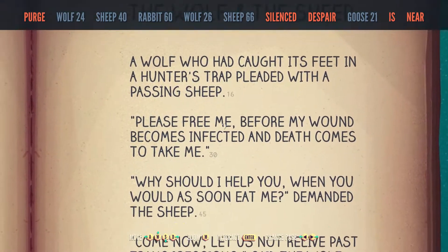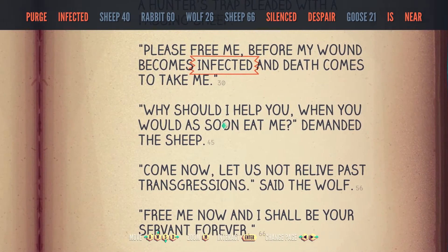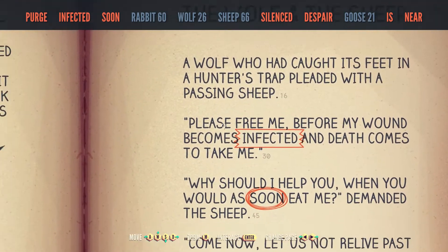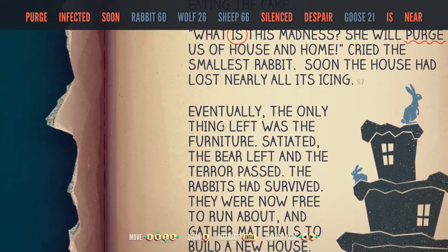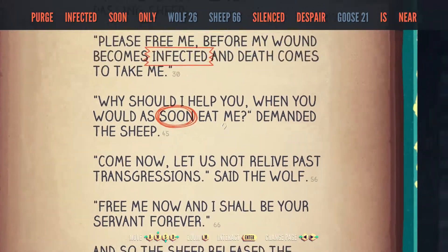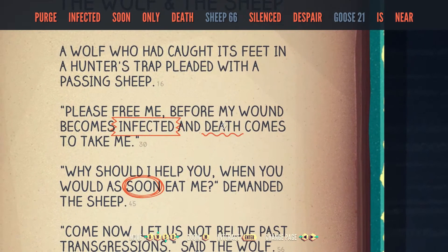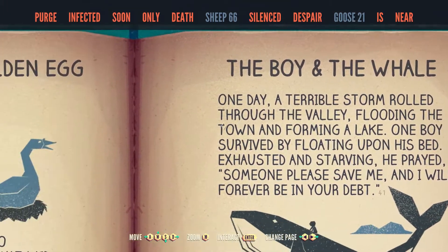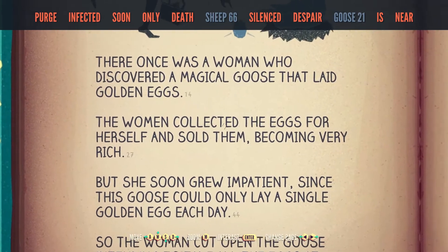Wolf and Sheep. 24. 41, 23. Purge infected soon. Rabbit was here, wasn't it? 60. Infected soon. Wolf, 26. Purge infected soon. Only death. Goose, 21. 24, 25, 6.